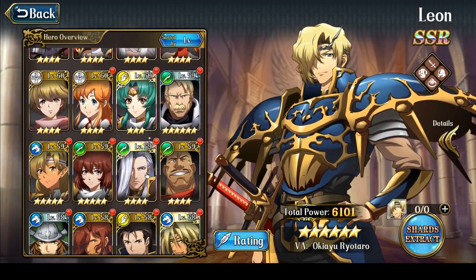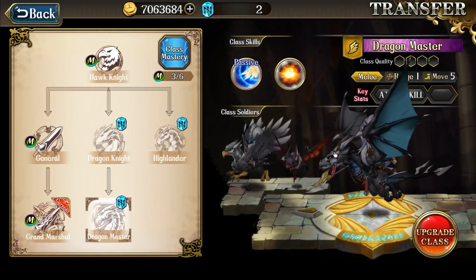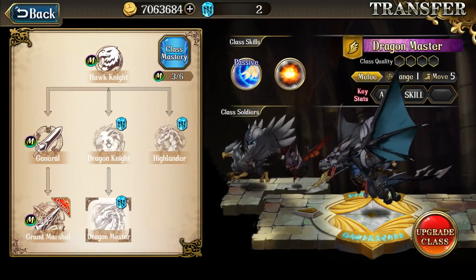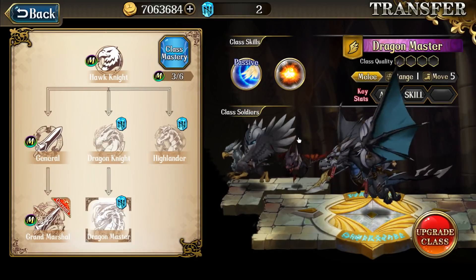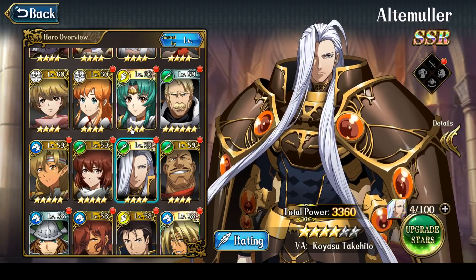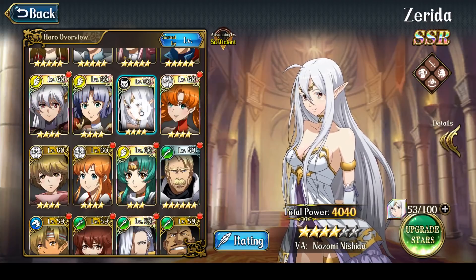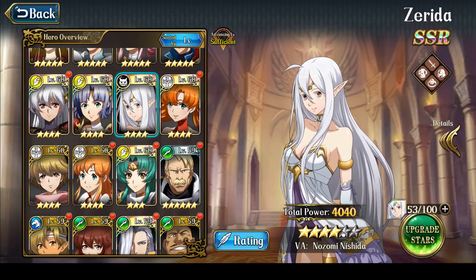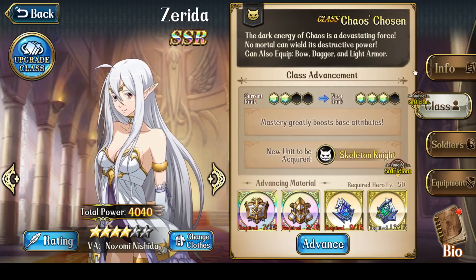The character I'm thinking of right now is probably Ultimolar, because I find I'm desperately in need of a good flyer. Since I have 2 runestones, I might as well get the double class mastery on Ultimolar now. This means I'm going to suffer some more for PvP, but since Zerida is not even 5 stars yet, there's no real point in double class mastery on Zerida just yet.